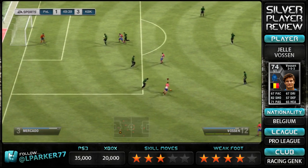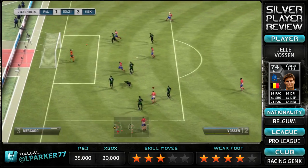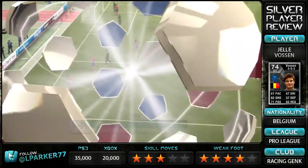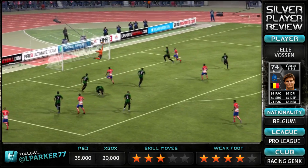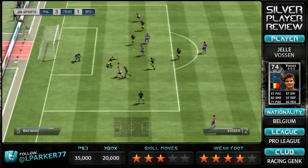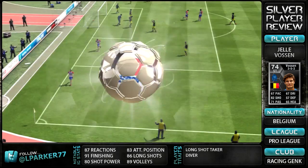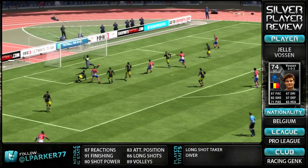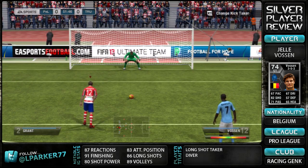I did score quite a few nice goals with him, but I'm not going to lie — he is a very hard player to use. When you come against most silver teams they're mainly based around pace, and if you've got any defender with over 70 pace, Vossen is not really going to have much of a chance. He's only got 67 pace on his card, 70 sprint speed in game, and 64 acceleration, so when he gets the ball at his feet he is absolutely awful. If you try to pass to his feet and get him to run around defenders, that will not work at all. The only way I found I was able to score is to get the ball to him in front of goal, take it around one player at most, then get a long shot or a finesse shot from outside the box.